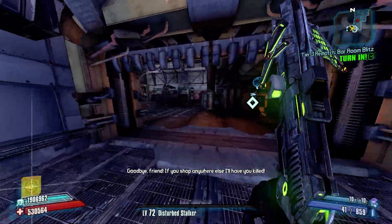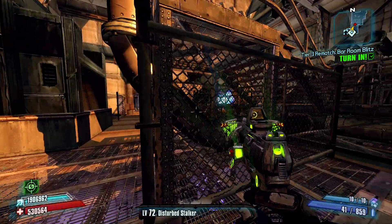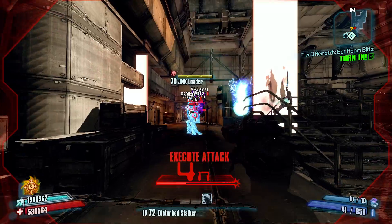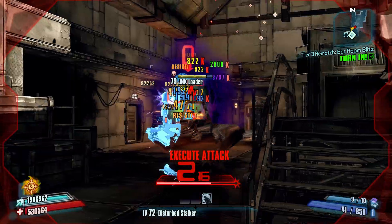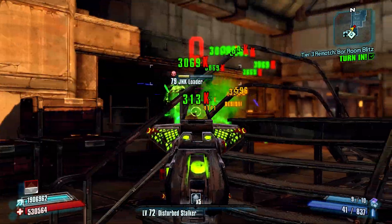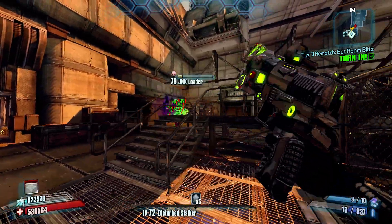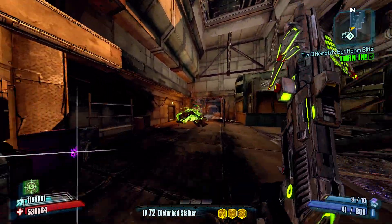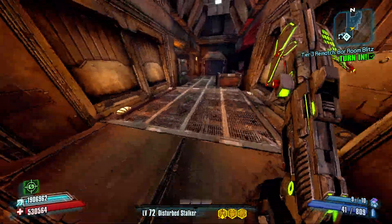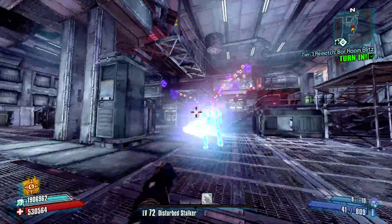I went ahead and set that loader off in the first room, so we'll go ahead and find him and try to kill him, which I expect to be a little difficult with this weapon. We're going to get him slagged and kunai'd, and then shoot him a few times. As you can see, it takes a little bit for the dart bullets to actually explode and then the damage will come on the enemy. By default, I think that is an awful effect that definitely limits the gun's use.